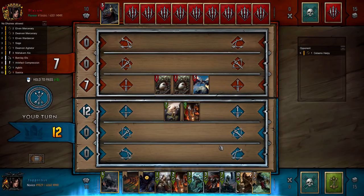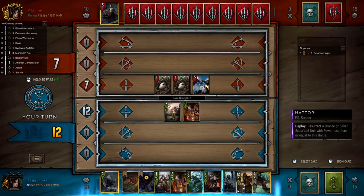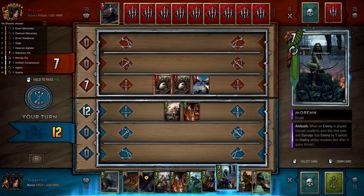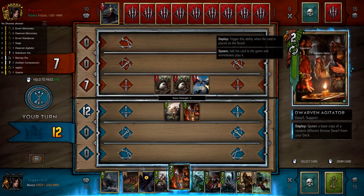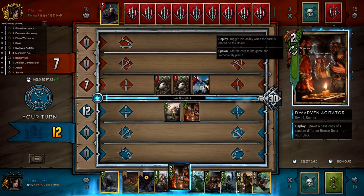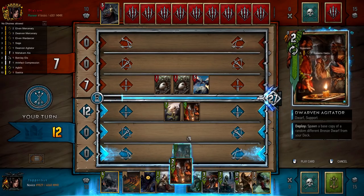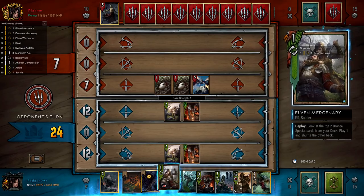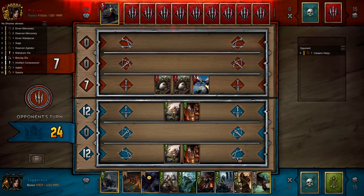Okay so it's not Nekka spam, which is quite interesting. We can actually play Moran here and that will allow us some removal. I think we still want to hold our Muzzle really. Alternatively we can start thinning our deck and filling the board, in which case we would play Dwarven Agitator to get more units on the board. So now we have units on both rows, which means that if we play Elven Mercenary we will be able to get full value from our Mahakam Ales.